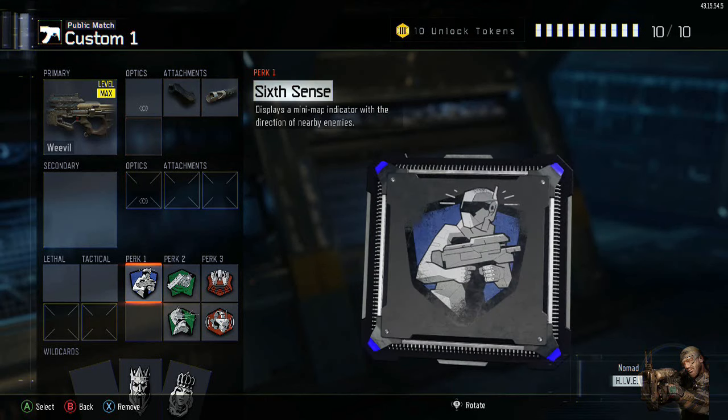I've decided to put Sixth Sense on it. I think this perk is one of the most overpowered perks in the game still — every time we play a ringer it gets banned just because of how overpowered it is. It's definitely handy to know where your enemies are around you. It is worth remembering that if you are running Hardwired you will be unable to see them unless you're literally standing right next to them on the radar. But Sixth Sense is still a really awesome perk to have.